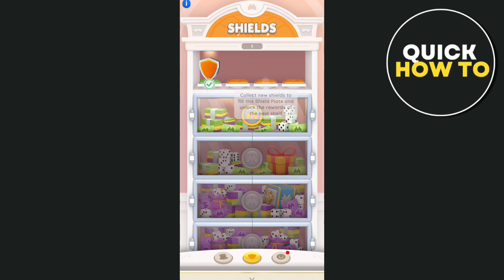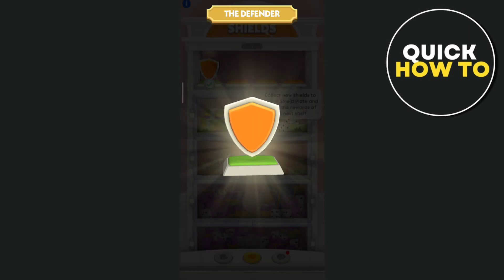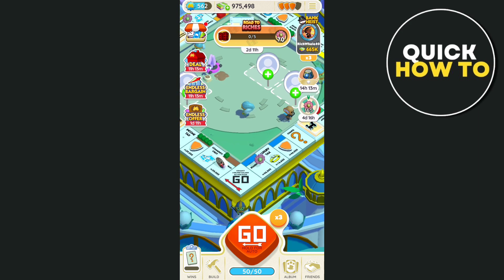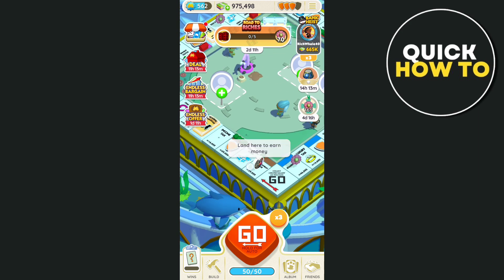Basically, if you want to get more shields or add more shields, you just need to play more games on Monopoly Go, because shields are randomly placed on different property tiles on the game board.